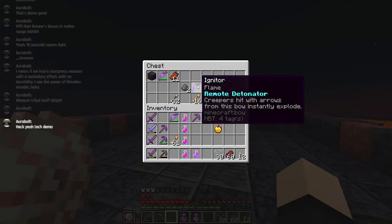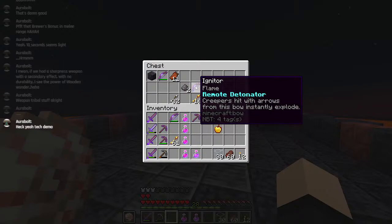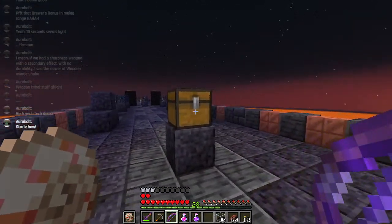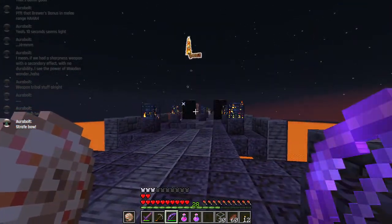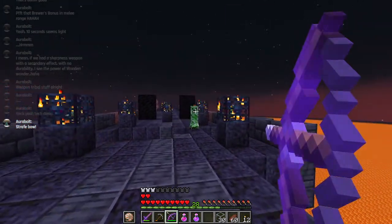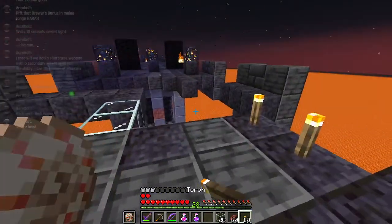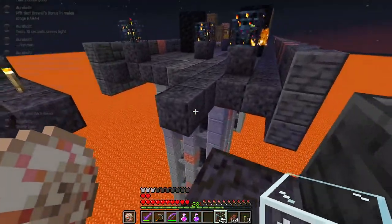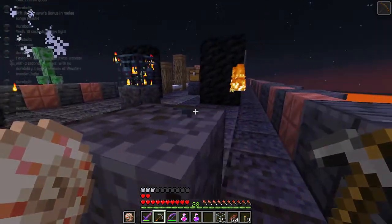And then we also have the probably even more fun one: Flame - Remote Detonator. Creepers hit with arrows from this bow instantly explode. I never really understood - well, I do, because balance - but it makes no sense why flame weapons do not activate creepers. So now they do. It doesn't actually make the creeper explode, it just spawns an exploding creeper at their location. But same difference, really.